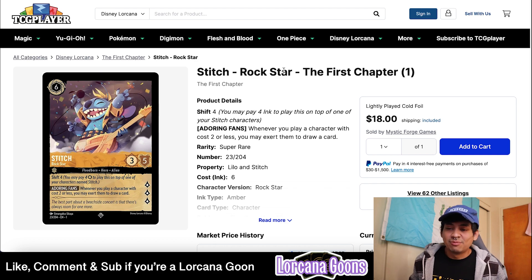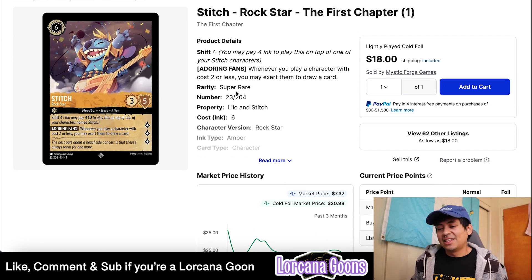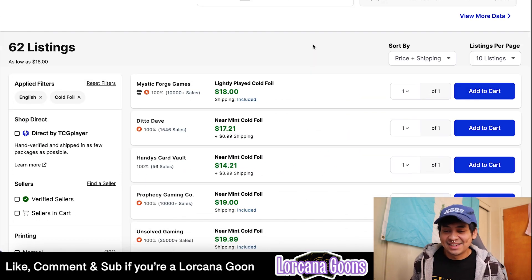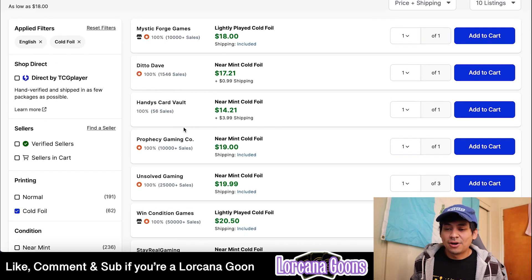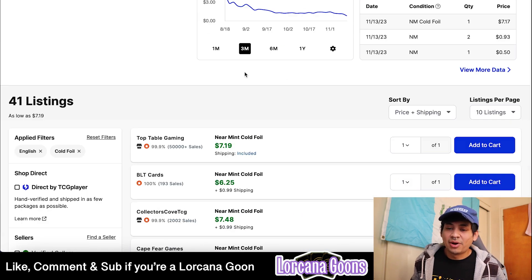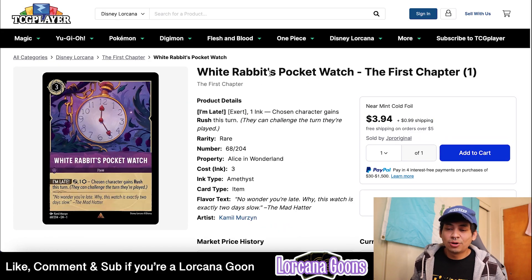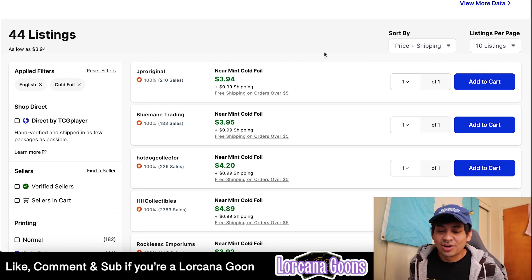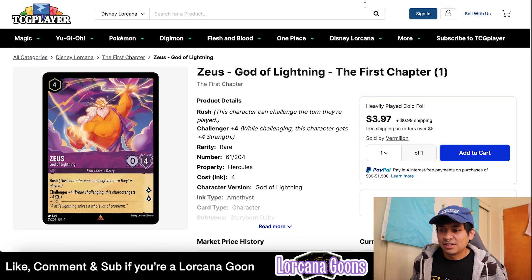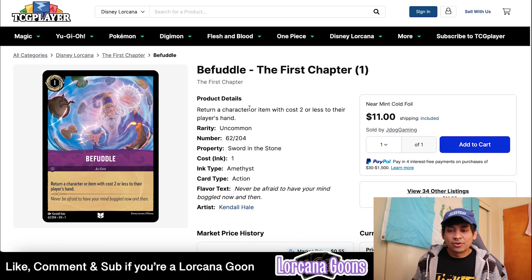If you're opening packs, make sure you get your value out of these cards. Stitch Rock Star foil is close to $20 — the regular non-foil used to be this price back in August-September, and now the foil is about $19 from Prophecy Gaming Co. Hades Lord of the Underworld as a rare foil is still about $8. White Rabbit's Pocket Watch foil is about $4-5, with HH Collectibles at $4.89 as the lowest verified with over 1,000 sales. Zeus Got a Lightning rare foil is still about $4.50-$5.